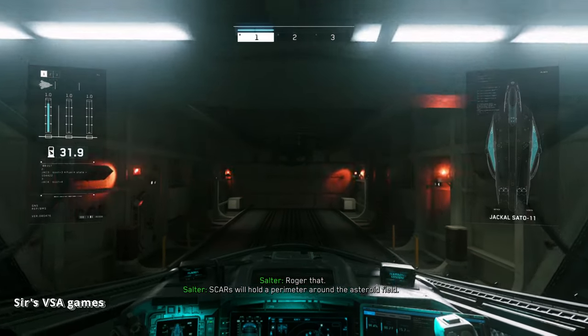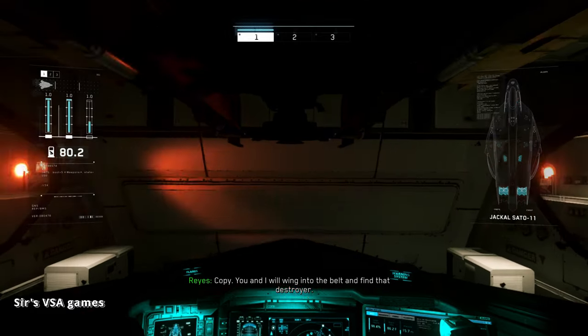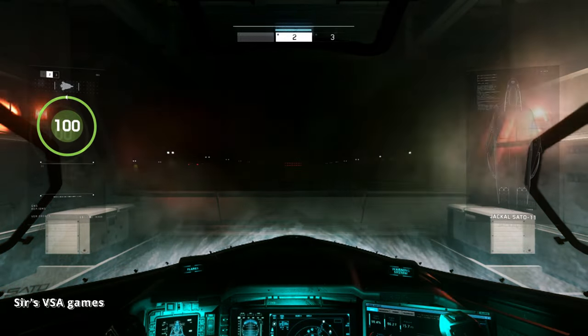Guard, follow the perimeter around the asteroid field. Copy. You and I will wing into the belt to find that destroyer. Let's spin up: 1-1-1-2. Tower advises: stay near the retribution on approach. Roger.